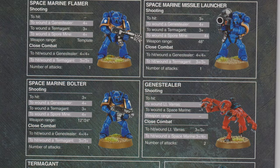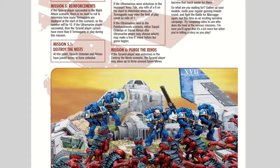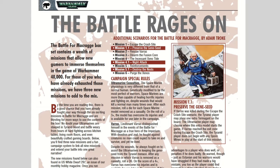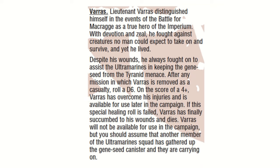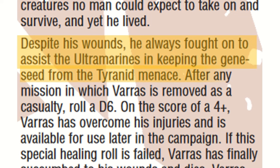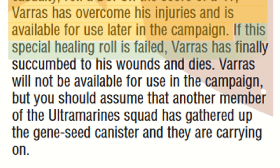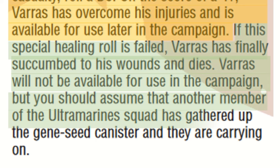There were some rules that would mean that even if he was taken off as a casualty, he could come back. Back in the day, GW released downloadable campaign rules, and these rules allowed him to play later missions. Between missions, if you controlled Varus, you had to roll a D6 to see if he would come back. On a 4+, he was considered to have recovered and could return for your next mission. If you didn't roll a 4+, he was considered dead and would not recover from his wounds, and another Ultramarine would become the bearer of the gene seed.